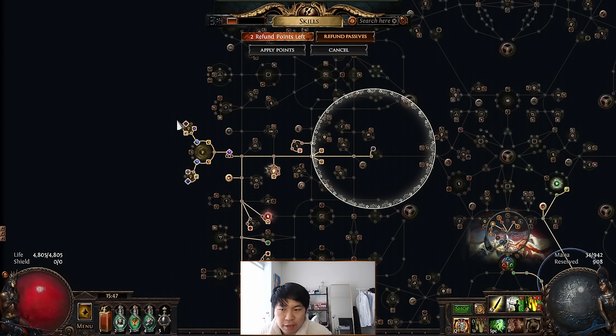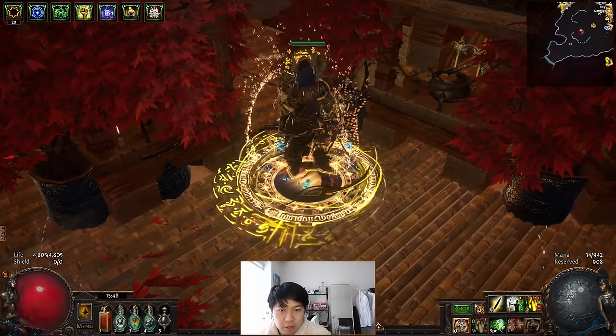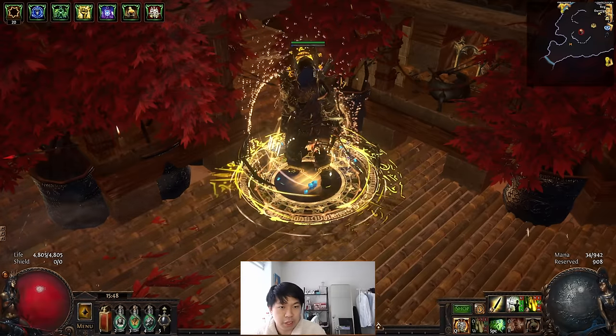Another option is Grand Spectrum jewels. For each additional Grand Spectrum you have, it gives you more effects - for example, one gives +1 to minimum Endurance Charges per Grand Spectrum you have. So if you have one giving Endurance, one giving Frenzy, and one giving Life, with two Grand Spectrums you get plus three to minimum Endurance, plus three to minimum Frenzy, and maybe 20% life. This synergizes really well with Gladiator while you have maximum Frenzy and Endurance Charges for more damage and less damage taken. It's less valuable for Champion since you don't get the same benefits from capping Endurance or Frenzy.